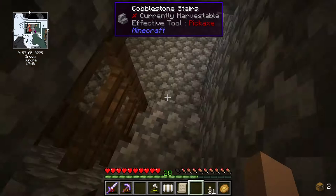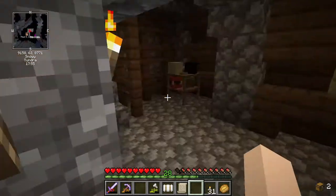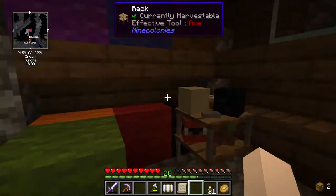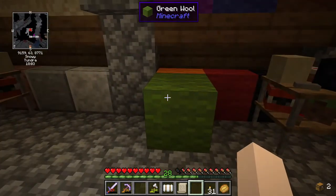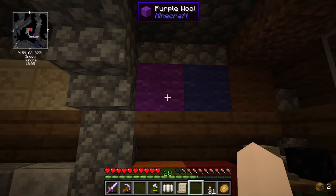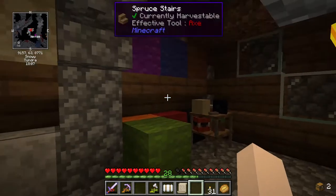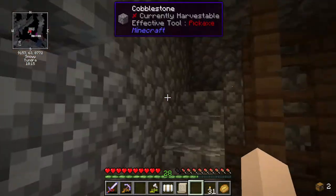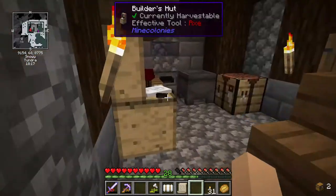And then we'll go downstairs. There's a couple of these racks around here with different color wool - I guess it's just aesthetic because there's really no purpose. But yeah, that's pretty much it for the builder's hut.